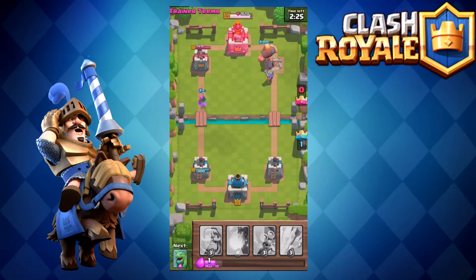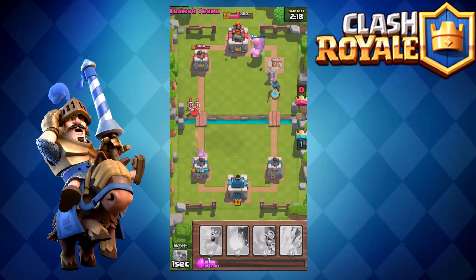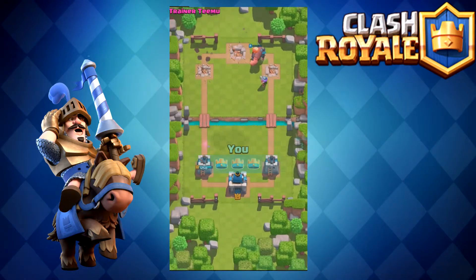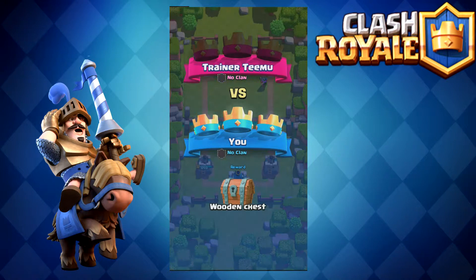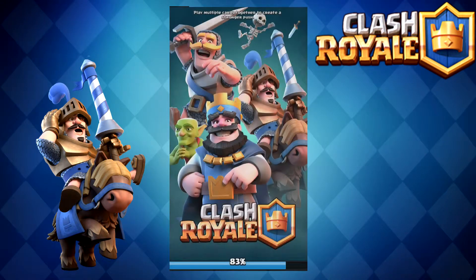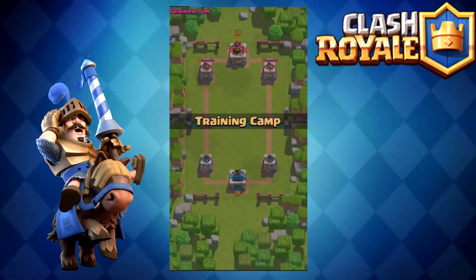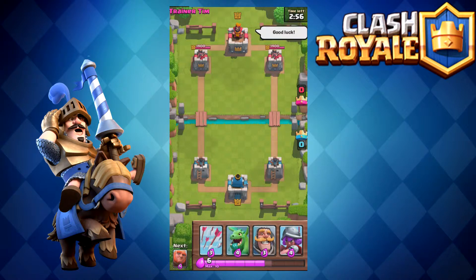Basically all you have to do is spam a bunch of troops — there's really no strategy going on here. I just throw out all my troops and shoot out a little fireball to try to take him out faster. We get the three-crown again. If you kill the king you automatically get three crowns. We open the chest and got a baby dragon, which was pretty awesome.